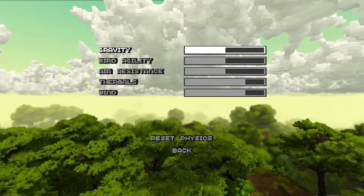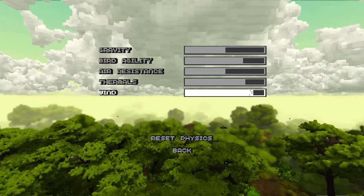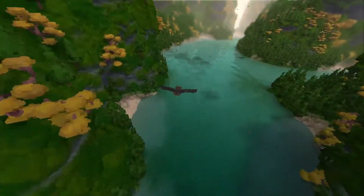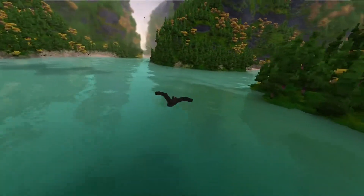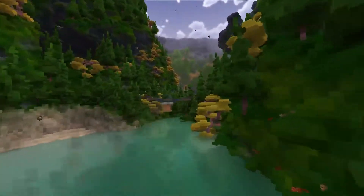They also have a very good physics system, which you can actually customize to however you would like, and you can even combine some of these mechanics. Like, if you're going the direction the wind is flowing and using the soaring mechanic, you can get very good momentum, which makes soaring through each map just so much more enjoyable.